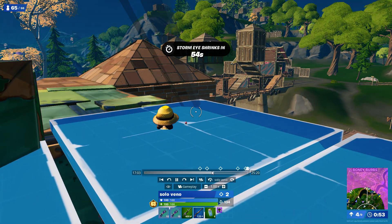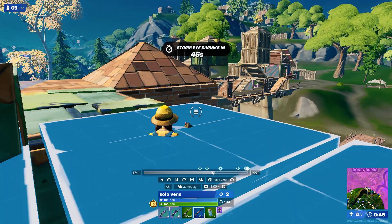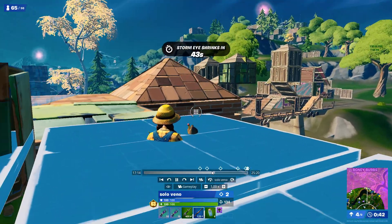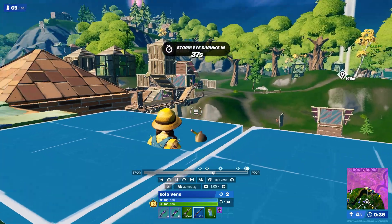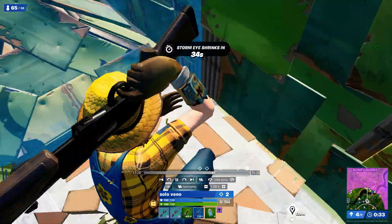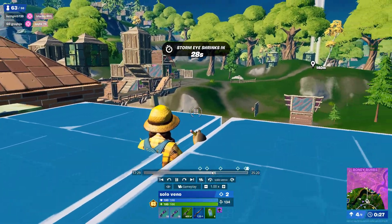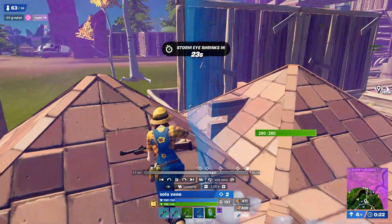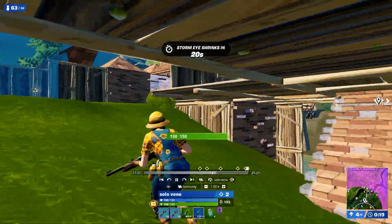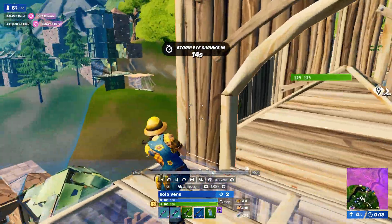Right now he's on 63 points and he needs a big game to put himself in a good spot — he knows that, and it's exactly what he does by just playing end game well. That's the importance of a good end game. He marks zone, gets ready to go, and uses old builds as cover, which is a very good idea for saving mats.